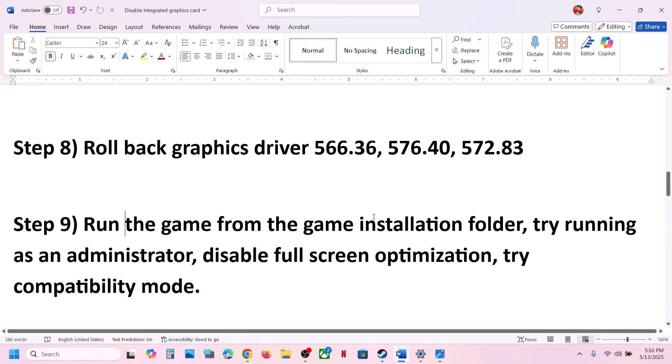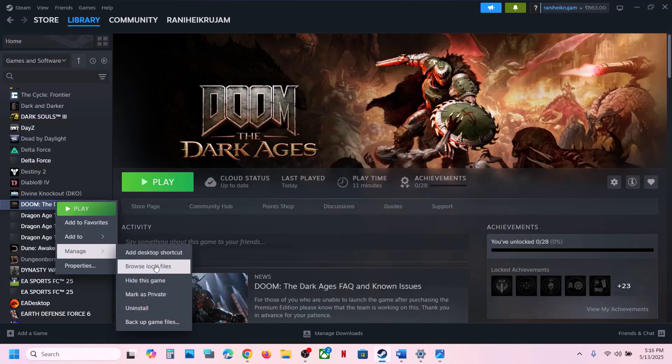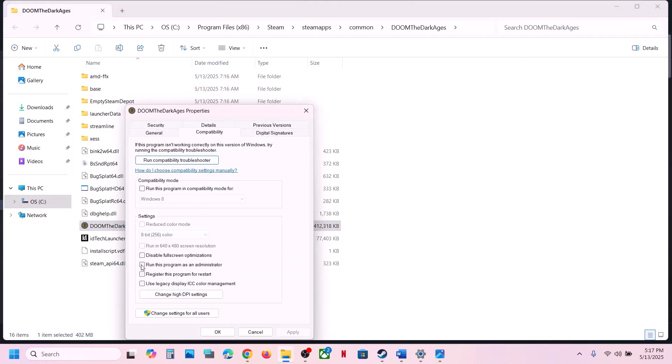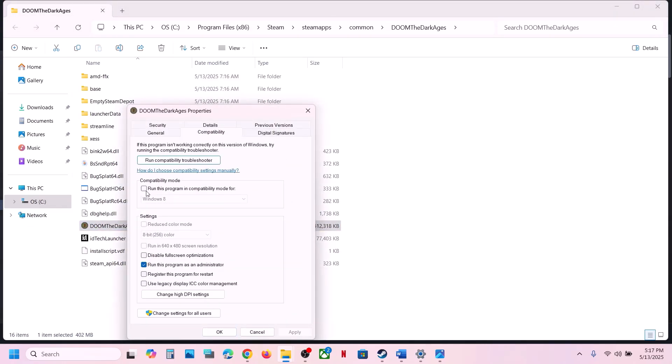The next step is to run the game from the game installation folder. Go to Steam, right-click the game, select Manage, and click Browse Local Files. Double-click to launch the game from there. If that does not work, right-click and go to Properties, go to the Compatibility tab, put a check on Run This Program as an Administrator, hit Apply, click OK, and launch the game.